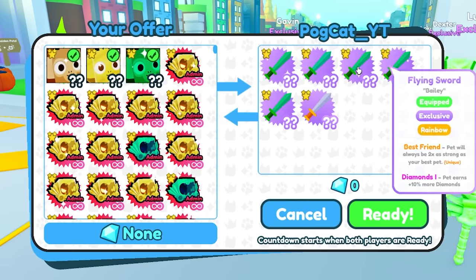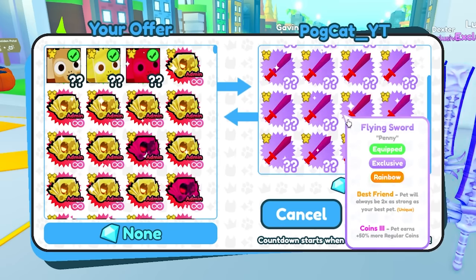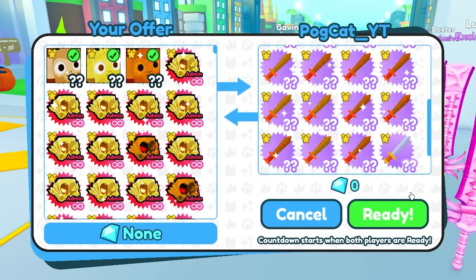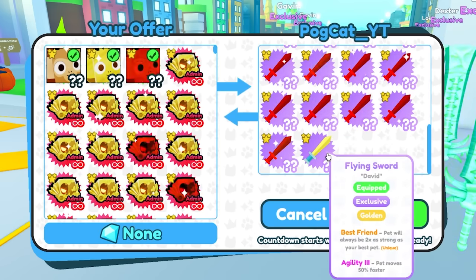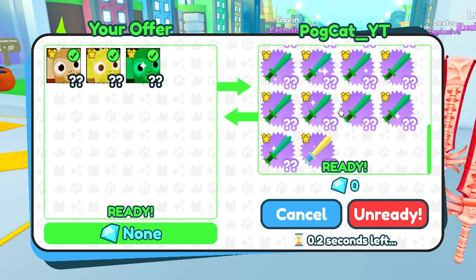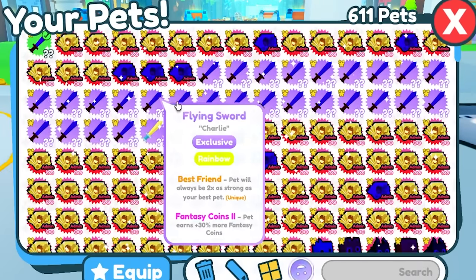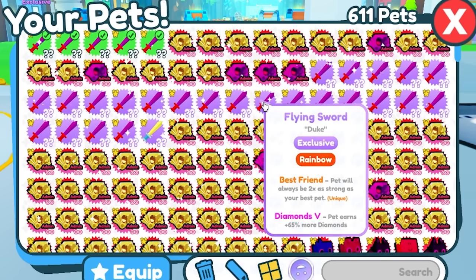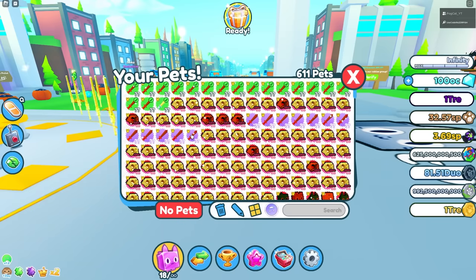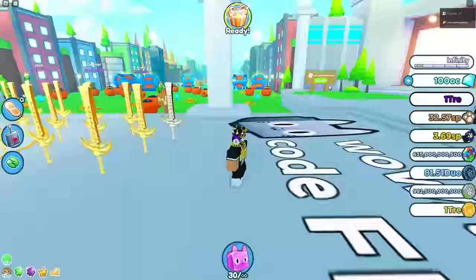Now I definitely have enough space. I'm putting all these pets in — he's getting all those flying swords, and they're rainbow flying sword pets, which makes them even better. He's adding a lot of them, including a golden one, which actually looks pretty cool. Trade completed! Now I'll unequip all my pets and look at all these flying swords. I can equip everything since I have no pet slot limit.